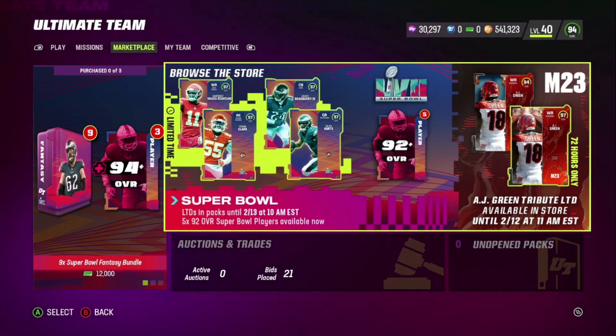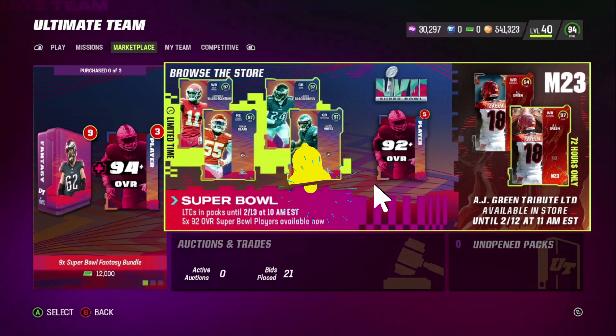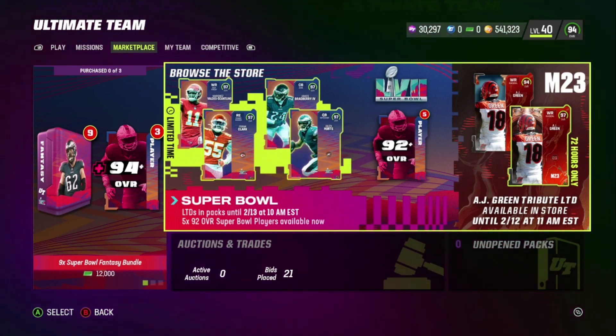It's your boy JT and I'm back again with another Madden 23 Ultimate Team video. Today we're going to be doing a pack opening — a training variety pack opening and a pro star pack opening for the LTD Super Bowl Part 2 LTDs and the career tribute AJ Green. Before we get into this video, make sure you hit the like button, subscribe, and continue to show love.